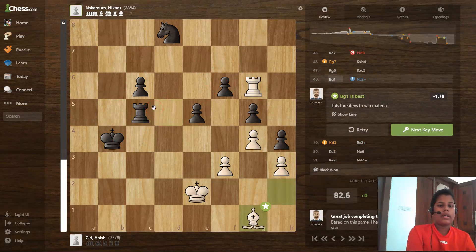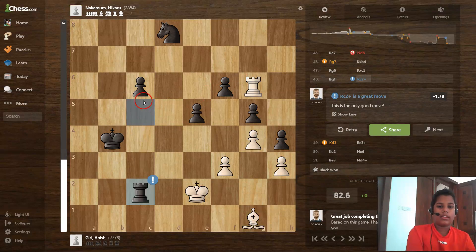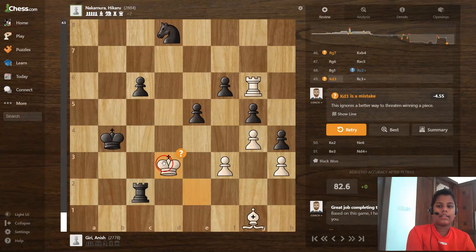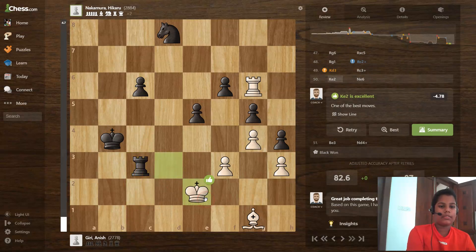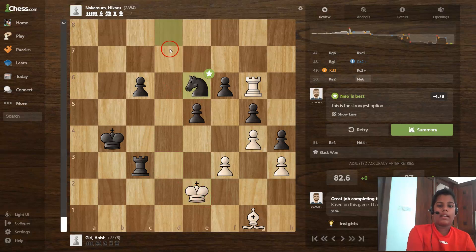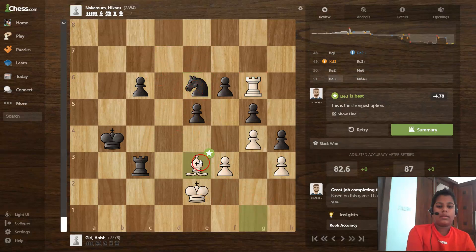Rook to g7 is a mistake, king takes b4 is best, and rook to g6. Then rook takes c5, bishop g1, rook to c1, and rook to c2 is a great move. Then king d3 is a mistake, rook to c3 is the best move, and king to e2 is an excellent move. Knight to e6 — a double attack — and the rook is in trouble.